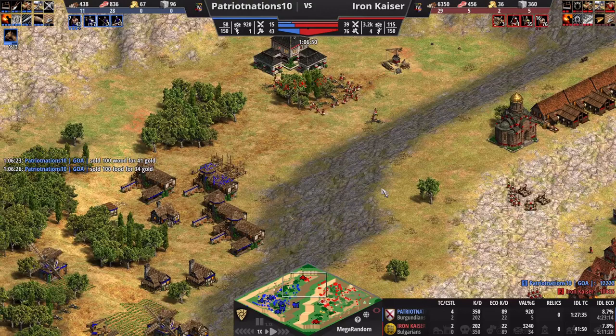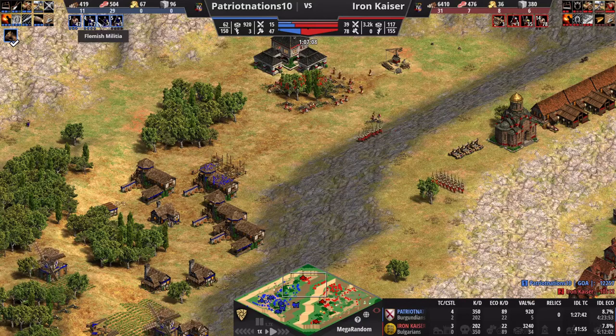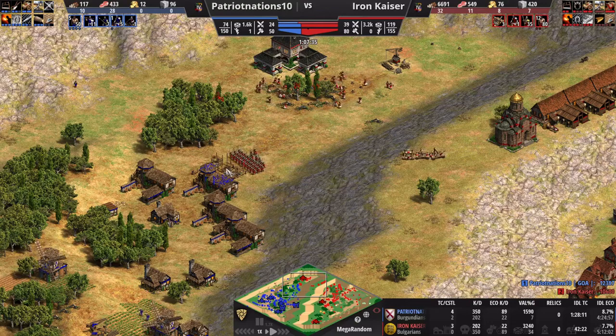Now he's thinking he has to go into a late-game trash fight — Light Cavalry and Elite Skirmishers. But if one side has gold and the other doesn't, everything else being equal, the side with gold will win. The gold army beats the trash army. I see the archery ranges and my hope is to knock them out before he can really build the units he wants. I'm going on offense.